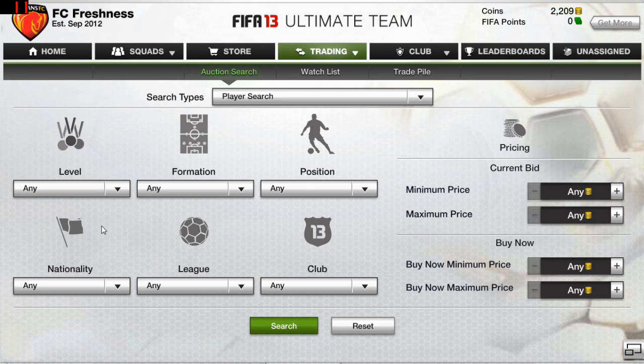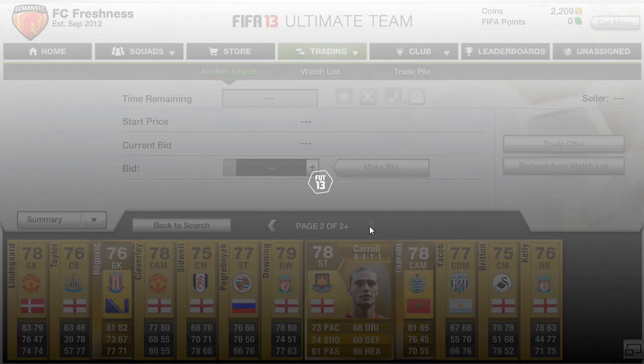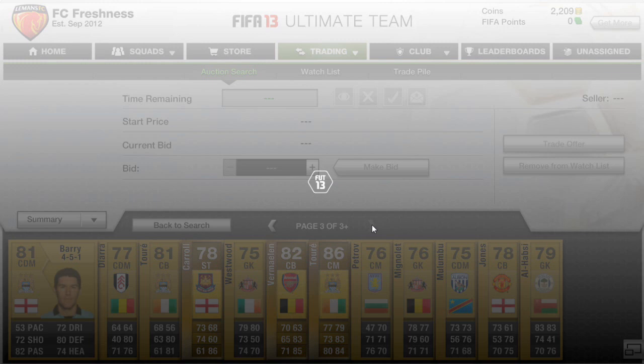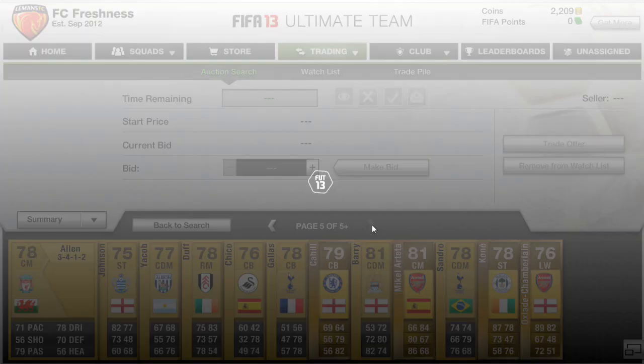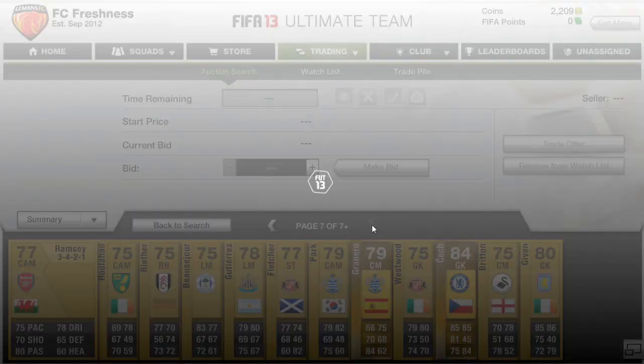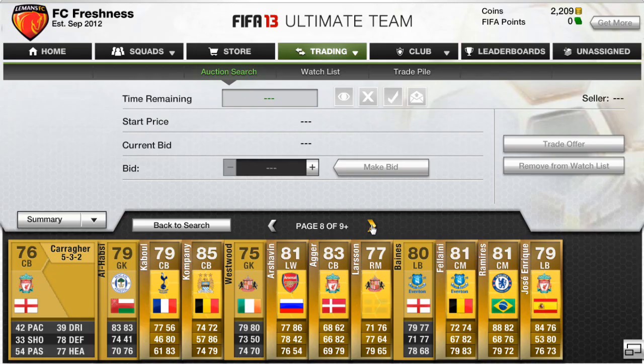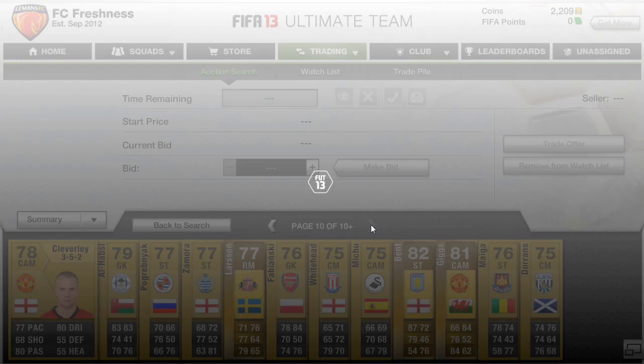Moving on — you've probably heard about the 59th minute trick. I'd say do not go for that method because it might take you ages to even get there. Searching gold Barclays Premier League players with no formation filter, it starts from 1 minute and even after going through 10 pages you won't be anywhere near the 10-minute mark, let alone the 59th.